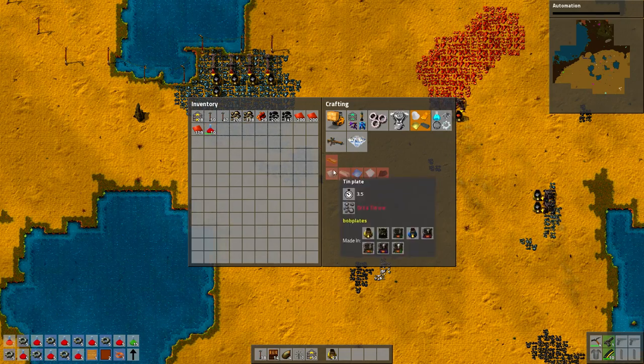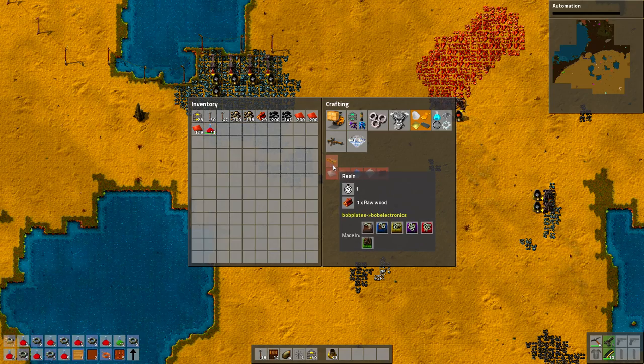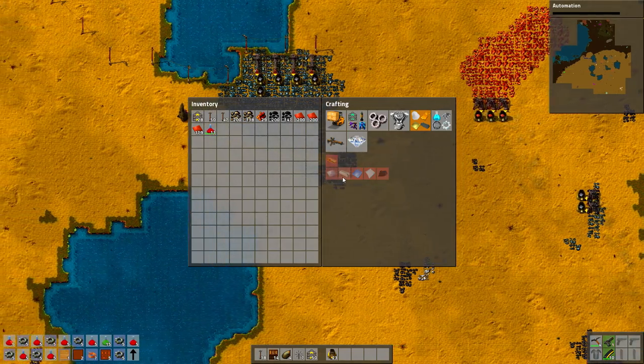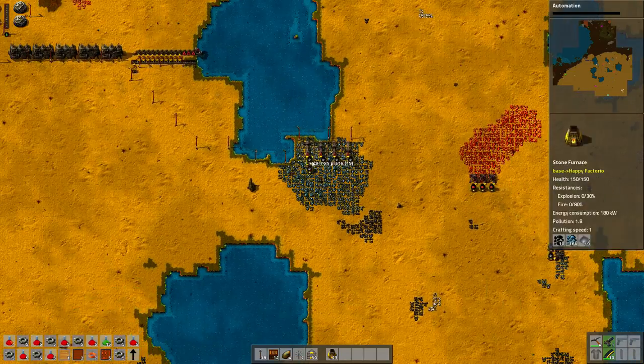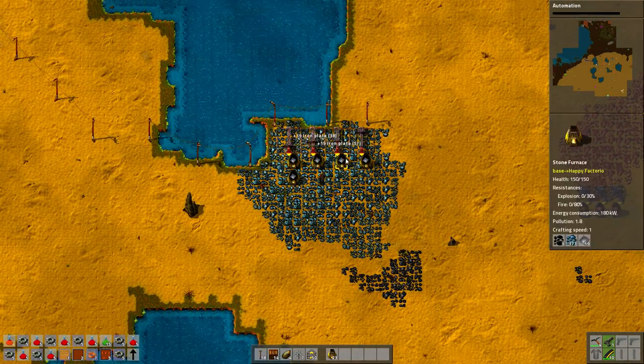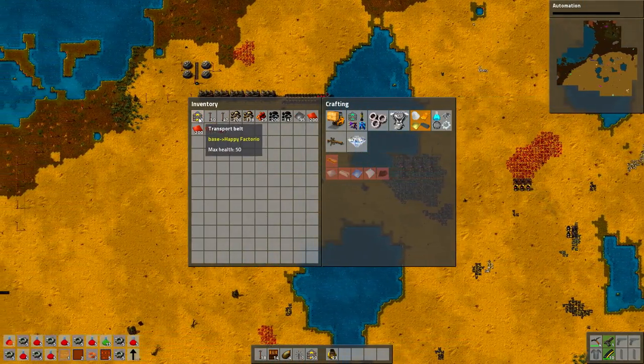What is this? Rubber, glass, resin — what is all of this stuff? I could probably make all of that, but like, what do I need? What am I going to do with this? Probably if I played a second time with Bob's mods I'd know what the hell to do with all this stuff, but right now I don't.